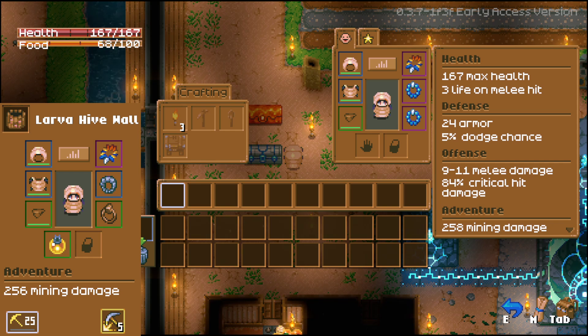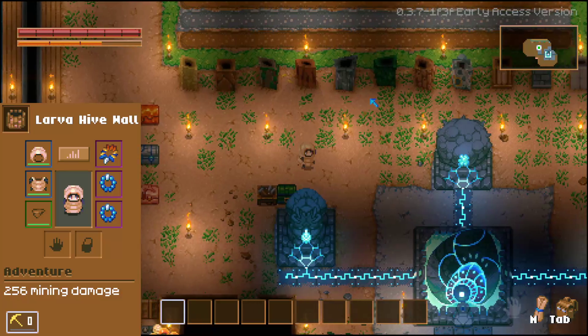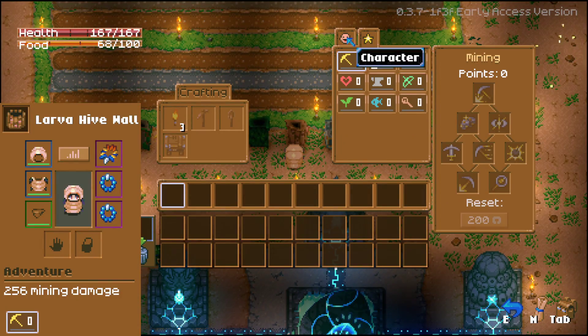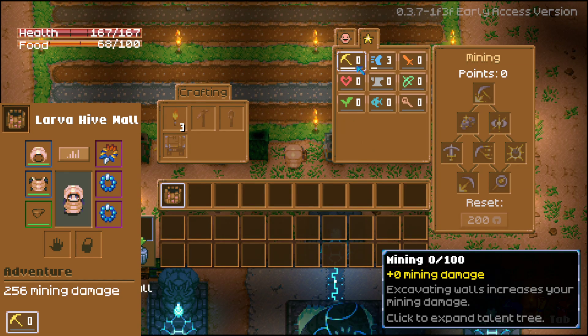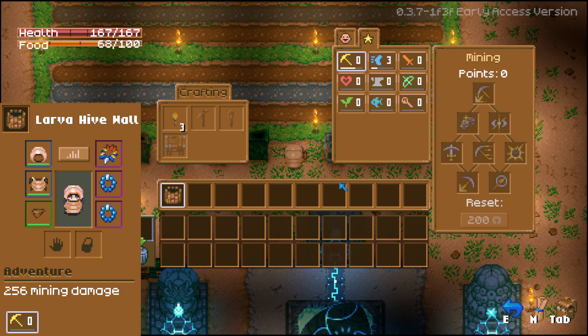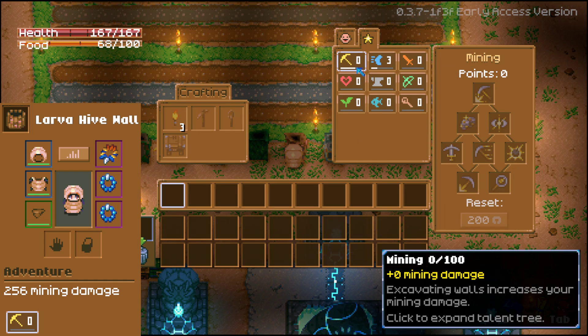With a more realistic setup at 256+ mining damage and bare hands, I can actually punch the hive wall. Counting the hits: 1, 2, 3... all the way to roughly 32 hits to break it, and I got full experience on every single one of those hits. That's more than 20 hits, more than 30 hits — disproving those floated numbers. You can break walls with more than 30 hits and still get experience for every single one.